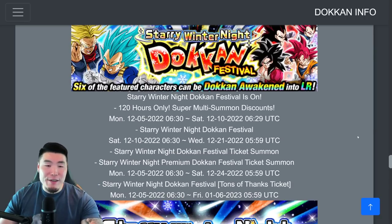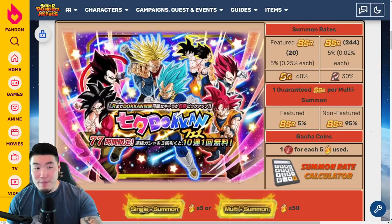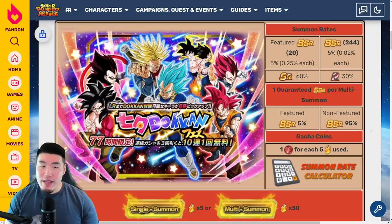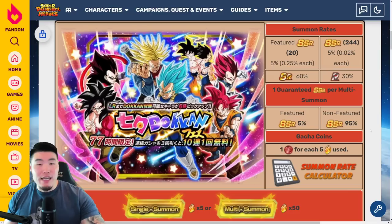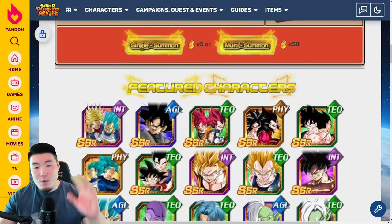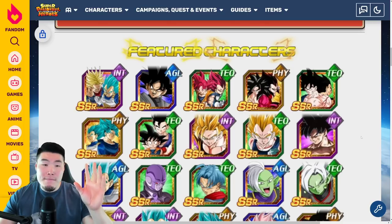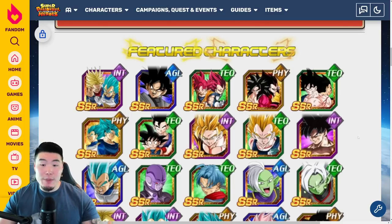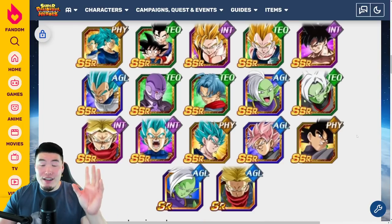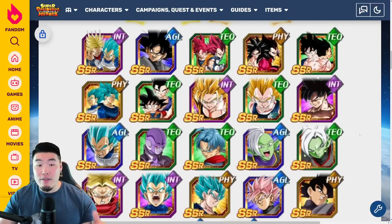There's definitely a lot of incentives to summon on this banner, and I think they did a pretty good job of making it as attractive as possible. For that reason, I do think it's actually quite a good banner to spend some stones on, because of all the additional value you're getting from the discounts, the tickets, and of course the featured units as well. Value-wise, with all those factors considered, it's quite good. I'm going to give this banner an 8 out of 10 — the only reason it's not higher is because there are way too many SSRs, and too many of them are just outdated at this point.